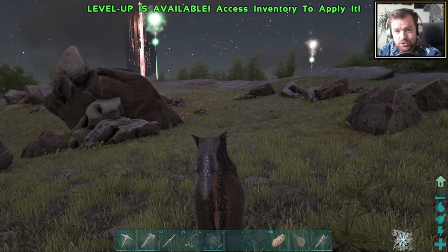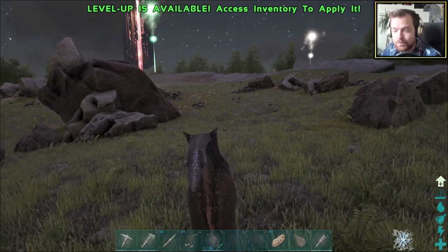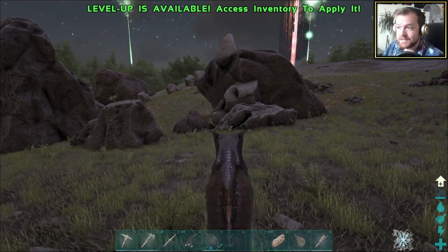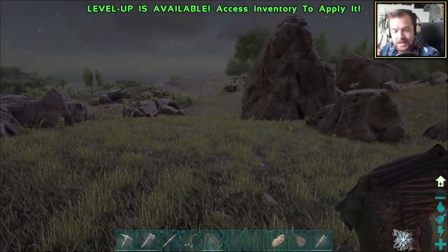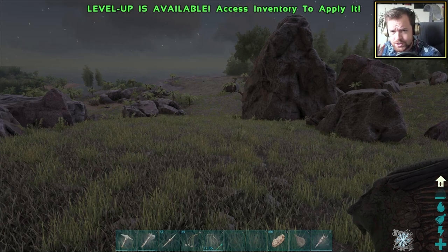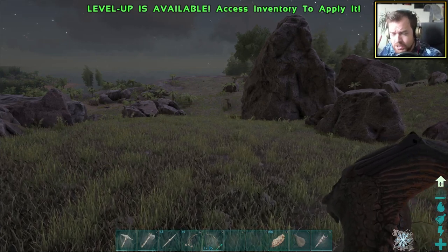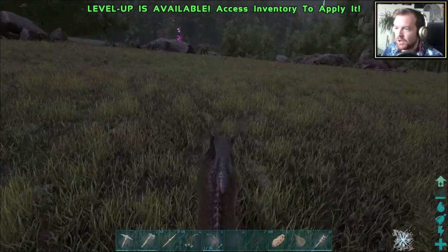In today's episode, we are going to successfully tame a raptor no matter what happens. We're going to tame ourselves a raptor, and also we are going to try our hand at getting our first ever kibble. I have never made kibble in Ark Survival Evolved. It involves the cooking pot and the kibble I need is simple kibble.